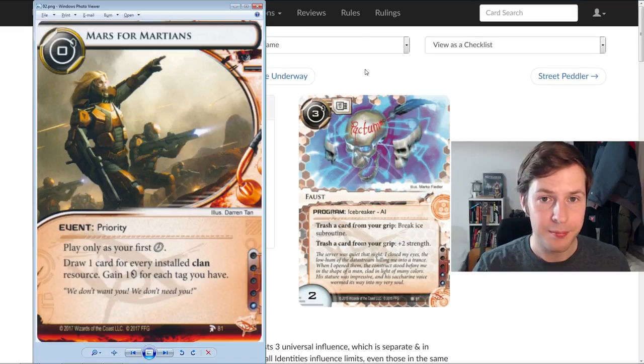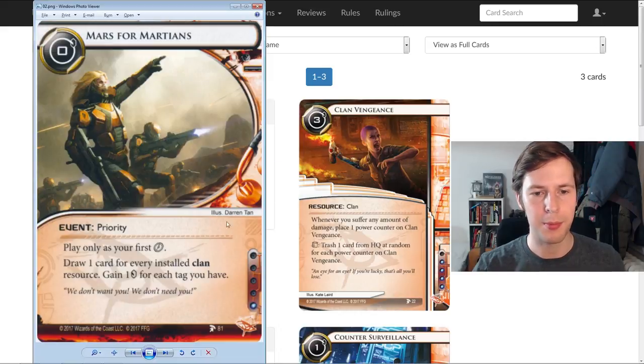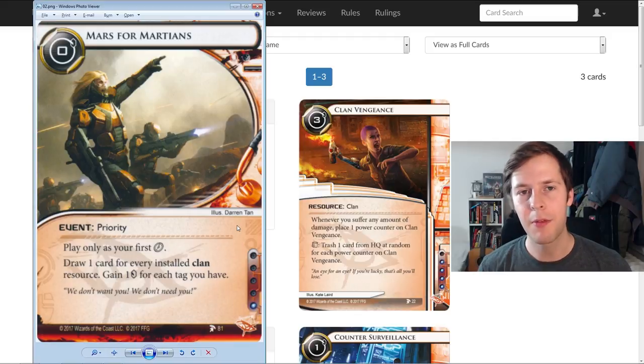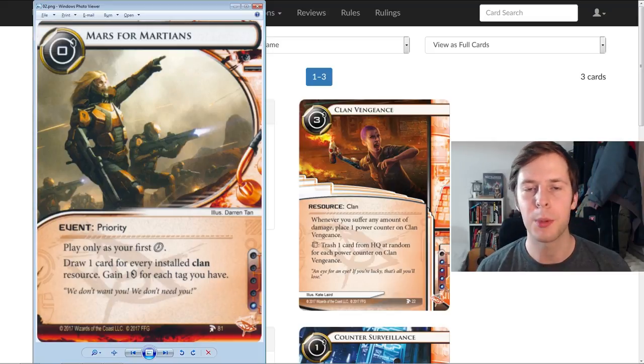Moving to the Anarch cards — this is Mars for Martians. It's a card I've talked about indirectly for the last five months because I think its existence is a really big deal. It costs nothing. It's a priority event, which means you can only play it as your first click — you can't play it with Same Old Thing if you need to recur it. Its ability: draw one card for each installed clan resource, then gain one credit for each tag you have. And it's only one influence, so you can easily put three of these in almost any deck.